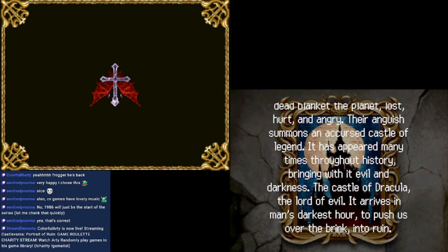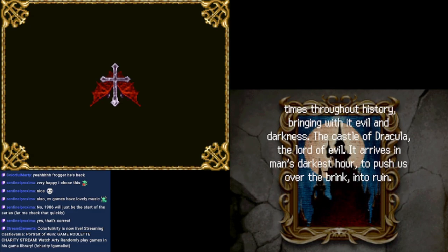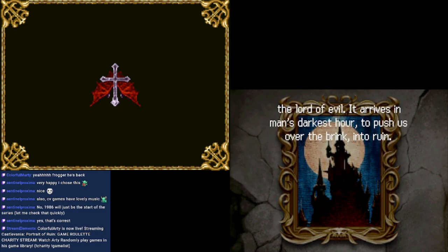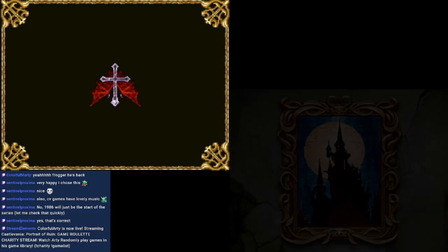What? That's not how that works. It has happened many times throughout history. No, it hasn't! Bringing with it evil and darkness — the castle of Dracula, the lord of evil. It arrives in man's darkest hour to push us over the brink into ruin. This takes place during freaking World War 2? I was not expecting that one.